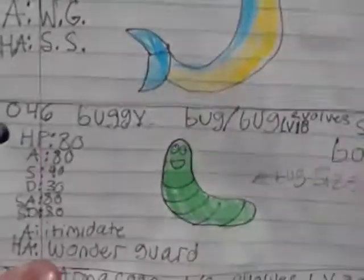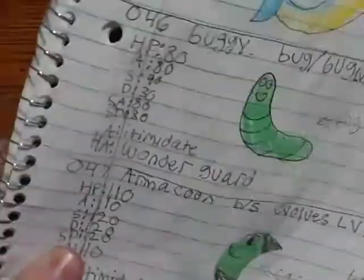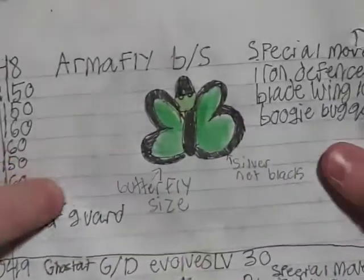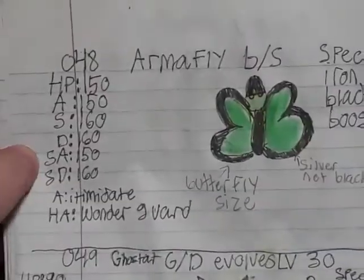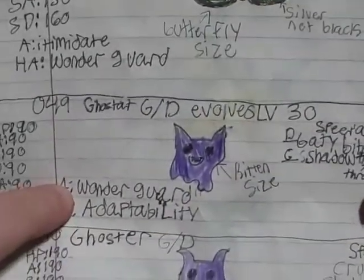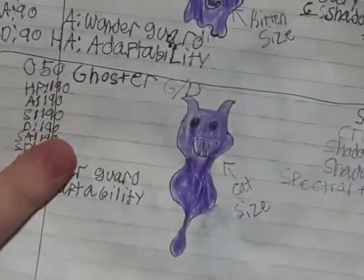Then we have Buggy, the early game bug type. Armacoon, which is actually changing from just bug to bug-steel, which is really cool — I really like the bug-steel typing. Then we have Armifly, which has OP stats. Then Ghost Stat, which is a ghost bat — and then Ghoster. Look at that Ghoster evolution. I like how you compare it to something, like the hype.